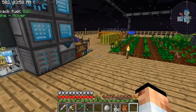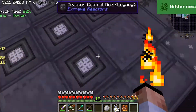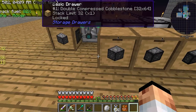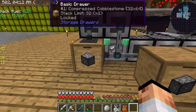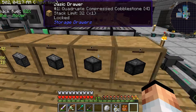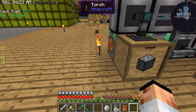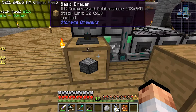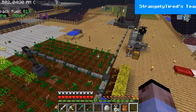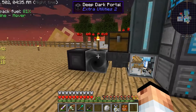But the way to get the deep dark is simple. I thought I needed a lot of compressed cobble, so I've got my quintuple ready. But instead I only needed 8 compressed cobble in a circular pattern. And that was it.